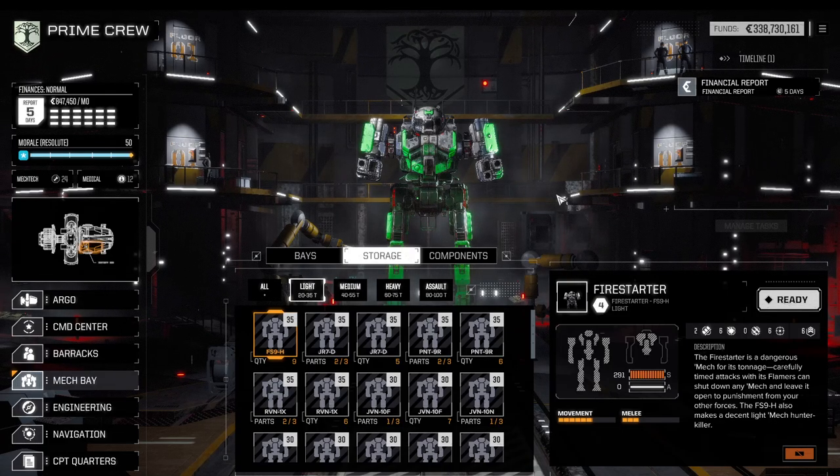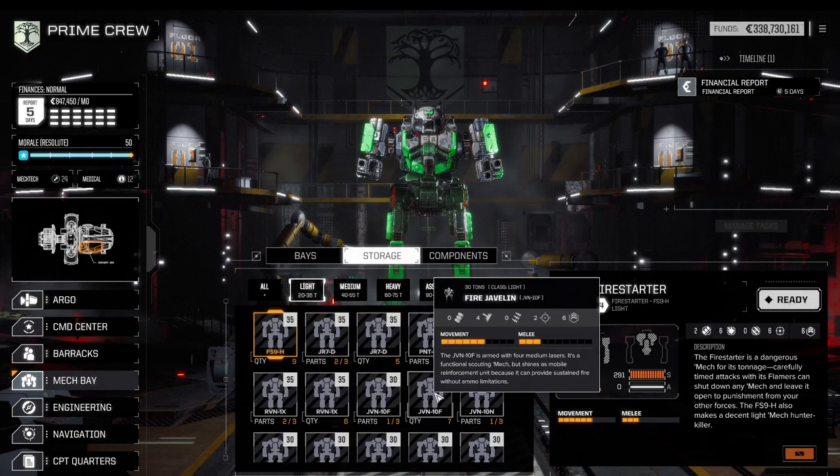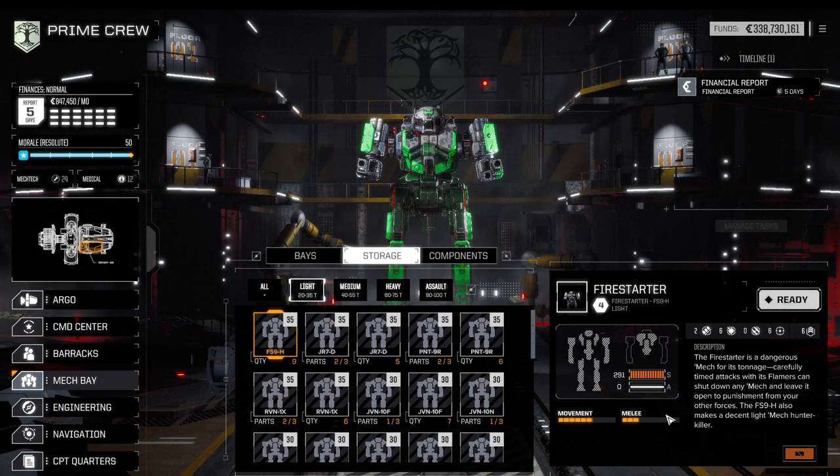Light mechs are interesting in the sense that all of the other categories usually had some sort of Star League mechs or other mechs with special modules that were just outstanding. Whilst the light mech category is typically a scout category, its main challenge when thinking about the best lance is that it will not have enough tonnage to carry enough weaponage. I'm interested in how much firepower a mech can carry and how we're eventually able to overcome much heavier mechs.